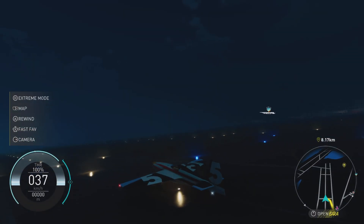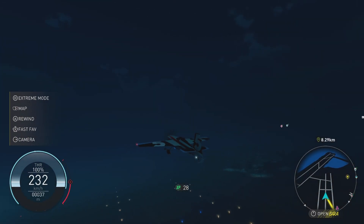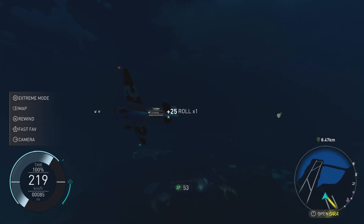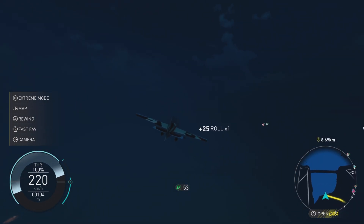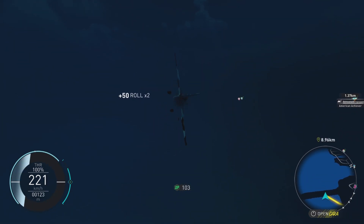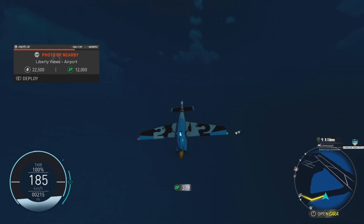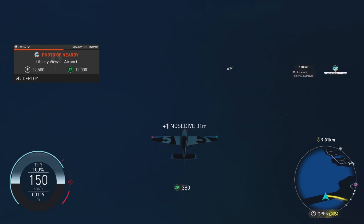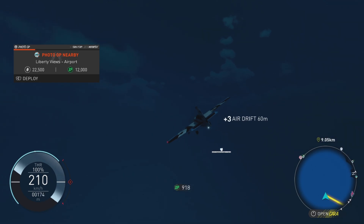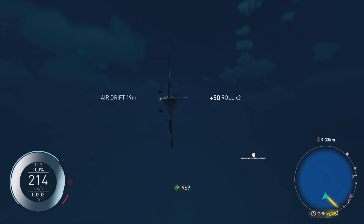Let's give this thing a little fly around first. We are at the Honolulu airport. The controls have changed a lot from the Crew 2. It's literally pitch dark outside. But you have extreme mode if you hold down square on PS5, and that allows you to do barrel rolls and loops very slowly. Without that, you can only bank to the left or the right — you can't barrel roll without holding down square.